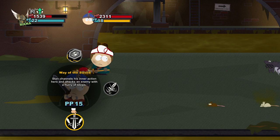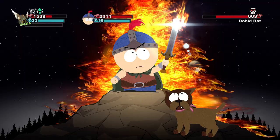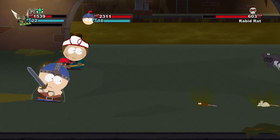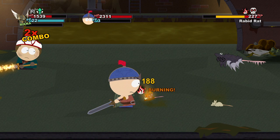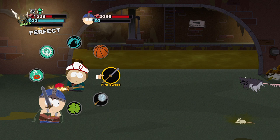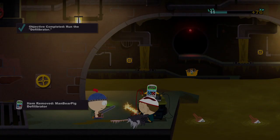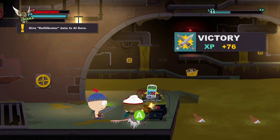This ain't gonna be no thing at all. I wanted to use Stan's new ability. Way of the Sword — channels his inner action hero and attacks an enemy with a flurry of blows, tap A when you see the shimmy. Is that the shimmy? It's pretty epic. Oh damn, this is pretty intense! I thought Stan was all about area effect damage, but now I definitely want that against a boss — that was pretty pimp. Too soon — yeah, I know, he was dead. I was just smashing buttons.